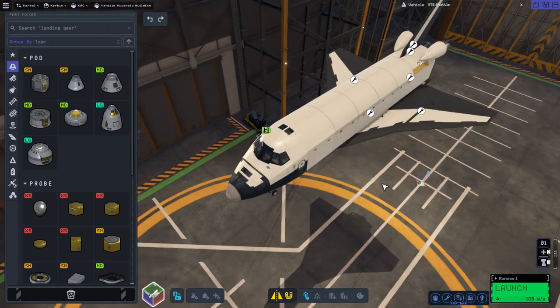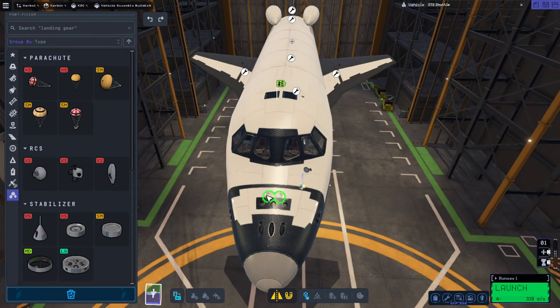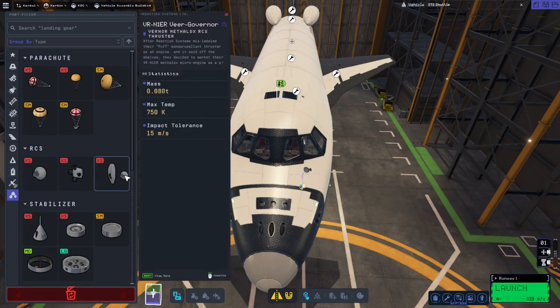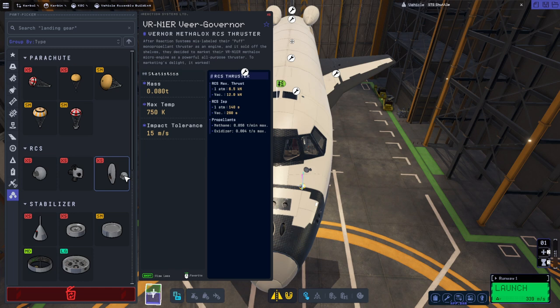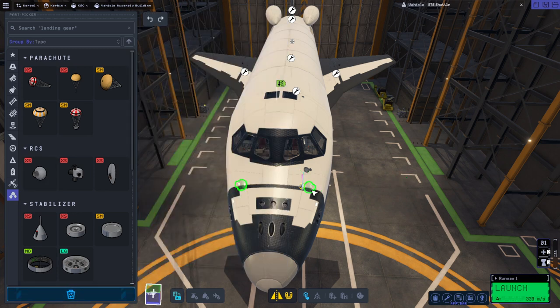The first thing we need to do is get the RCS thrusters on. I didn't do that before, so those are under utility and I'm going to use the Place Anywhere linear RCS ports because they'll look a little bit better and we don't need the super powerful Veer governors. Those have 12 kilonewtons altogether but they use methane and oxidizer. We're carrying monopropellant so we need to use these, and one kilonewton will be enough. You don't want to use anything too powerful because it will guzzle the propellant.